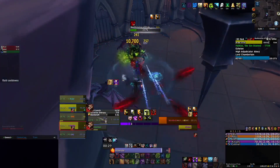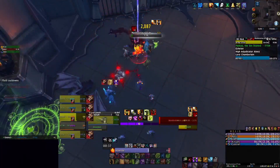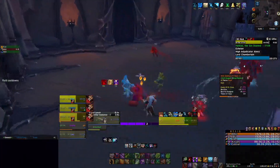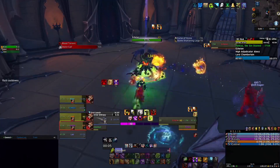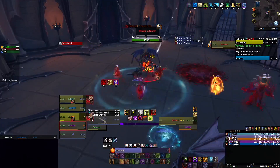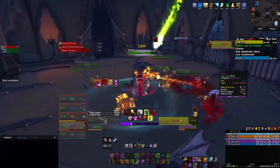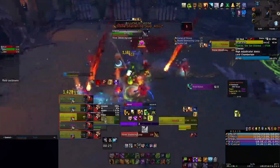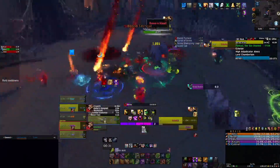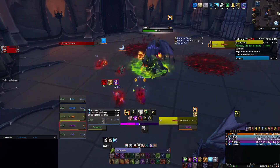I pop my Dark Pact again with the Pride. Another thing with Prideful — make sure you remind your group to constantly healthstone when they're like 70% health. Just healthstone and keep yourself high so that way your healer isn't struggling, and you're being more proactive. It makes it much easier to heal.